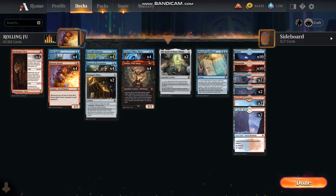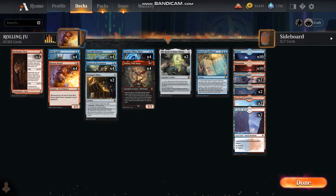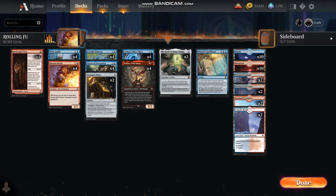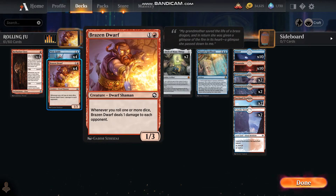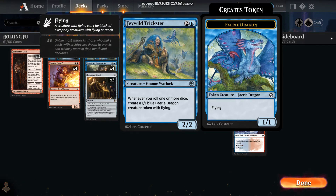So between the Barbarian Class rolling more dice, and the Pixie Guide ignoring the low roll of those dice, we're pinging them for damage whenever we roll dice and creating fairy dragon creature tokens while rolling dice.